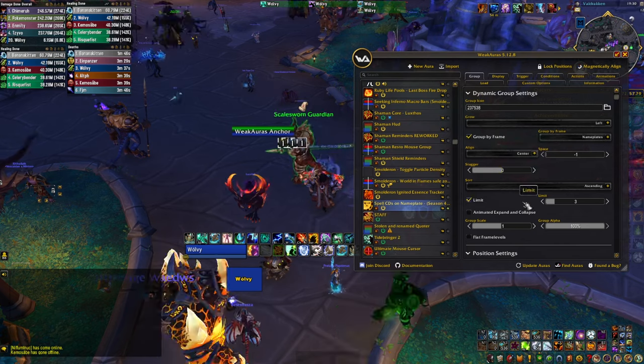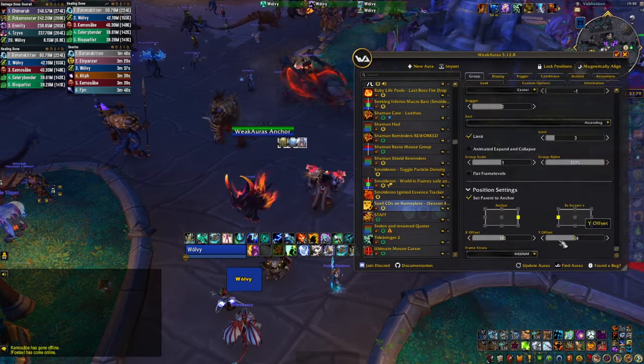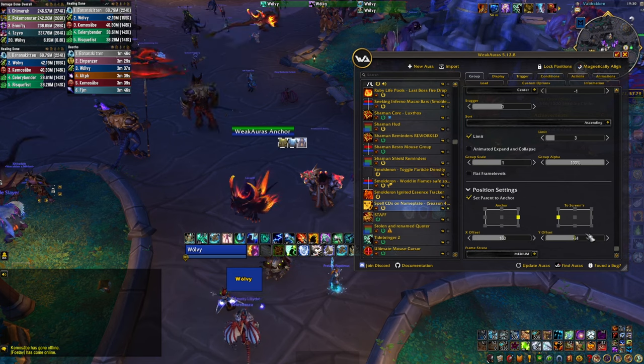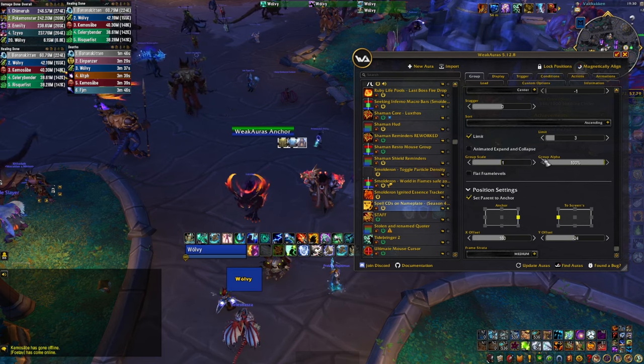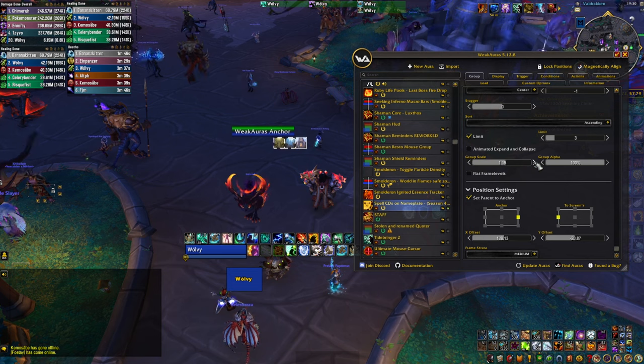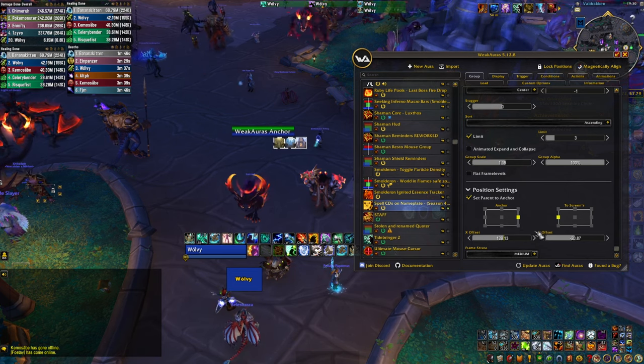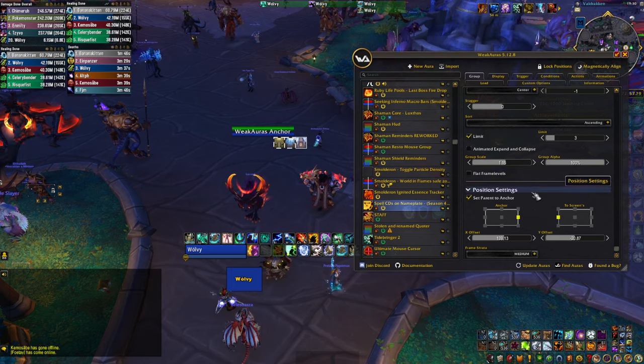The weak aura is also customizable — you can change the size of the icons and their position relative to your nameplates. By default the icons are on the left of the nameplates, but since I have different information displayed there, I use the X and Y controls in the options to move the icons to the bottom right. You can also use the scaling option to change the size of the icons and fit your UI.